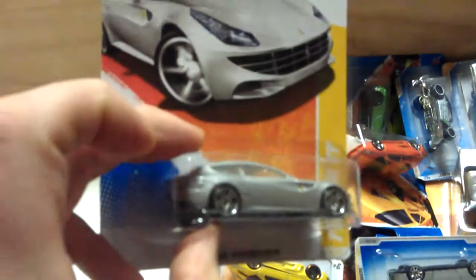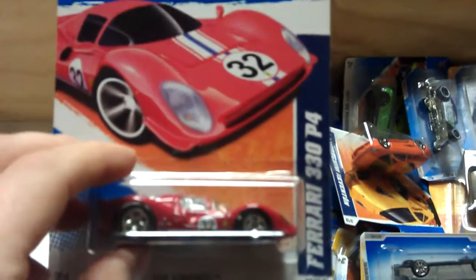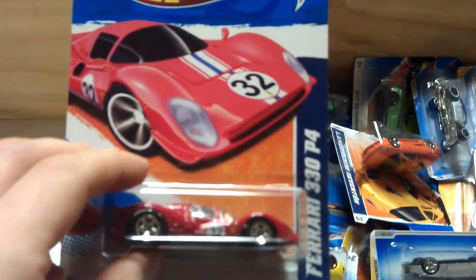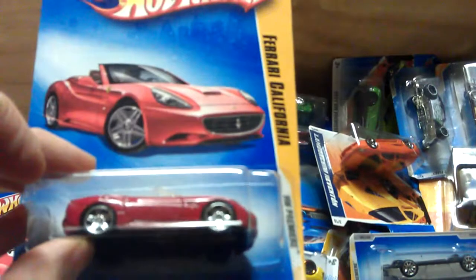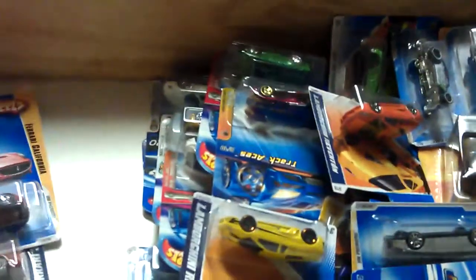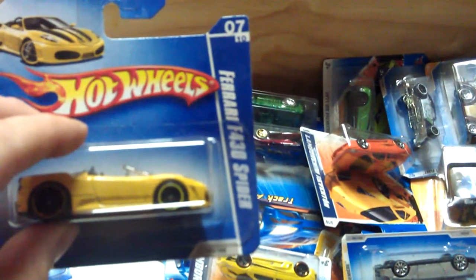The Ferrari FF is a station wagon Ferrari, which is quite interesting. We've got the Enzo Ferrari - I still need to find a red Enzo, funny enough I've never had a red Enzo in my collection. Ferrari 330 P4. And we've got the Ferrari California, and the Ferrari F430 Spider.